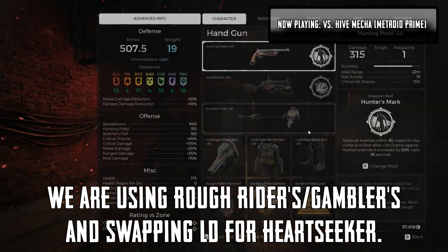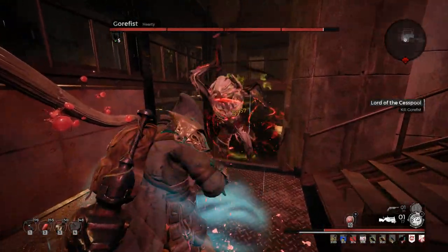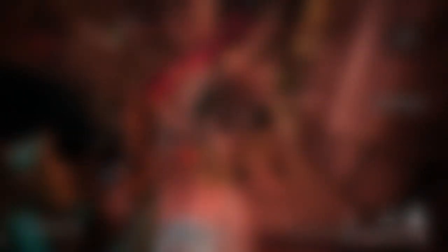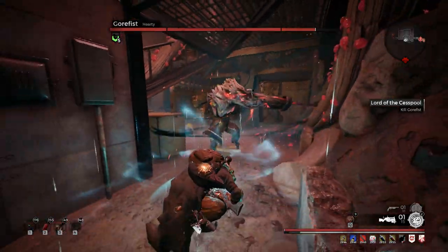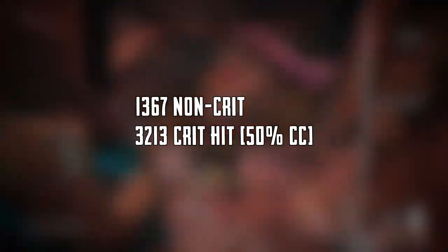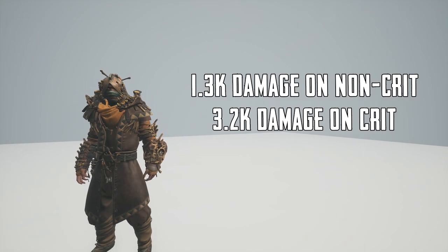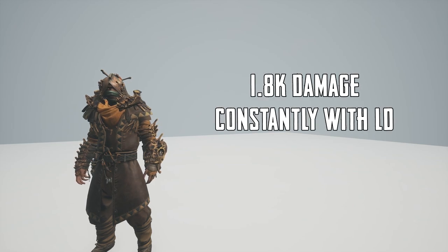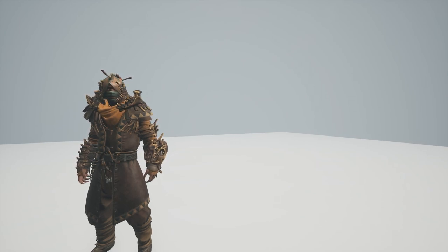Last up for today, we have the Slayer set. We are going to be testing the Sporebloom's basic shots. With crits, our worst roll was 1.3k damage and our best was 3.2k. With Lucid Dreamer, we were able to hit 1.8k with each shot. Although you are getting a 35% damage boost from the ring, the crits are just way too good to pass up. With Gambler's, you have a 50% chance to roll for that 3k damage. In this specific setup, crits are just more worth it. That is one more point for crits.